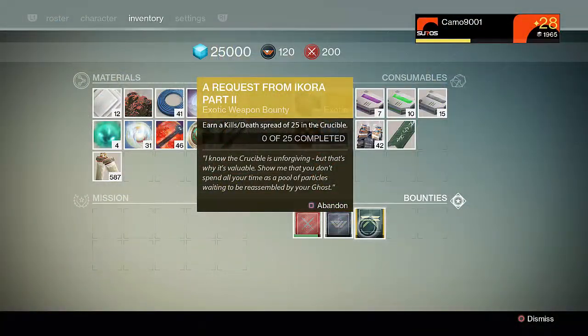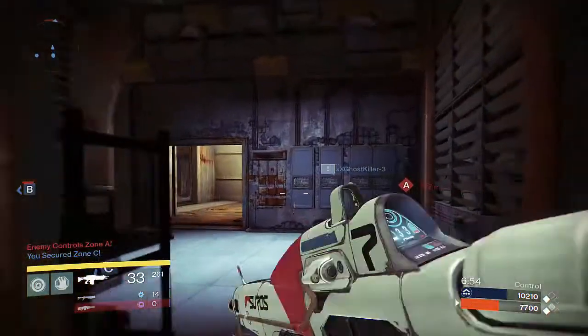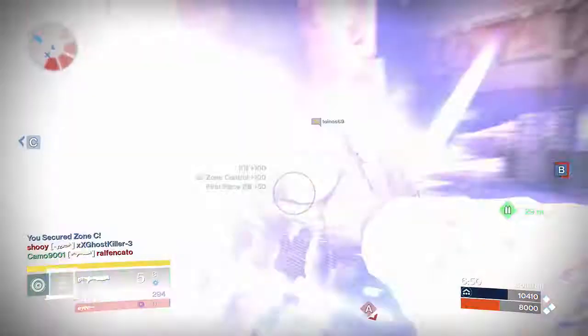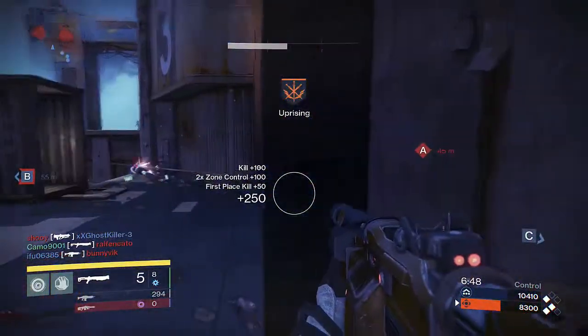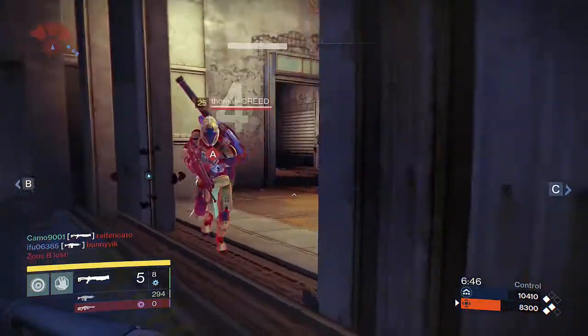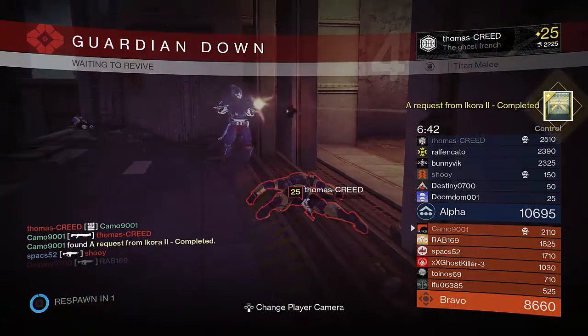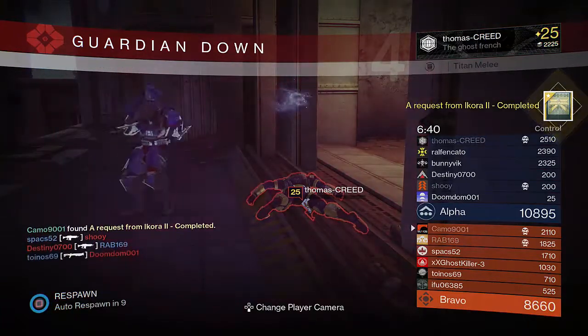To complete the second part of Ikora's request you'll need to get a 25 kill-death spread in the Crucible. This sounds confusing, so let me explain — for every kill you'll receive 1 point, however for every death you'll lose 1 point, meaning you'll need positive kill-death ratios throughout this part of the bounty. Once you've gained 25 points you'll receive Ikora Ray 2 Completed and you can move on to the next step.